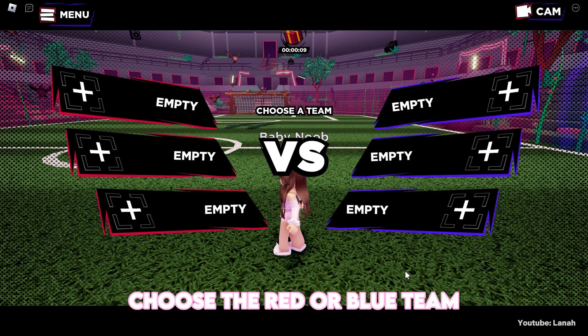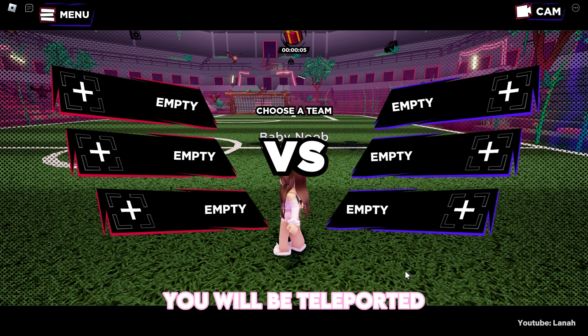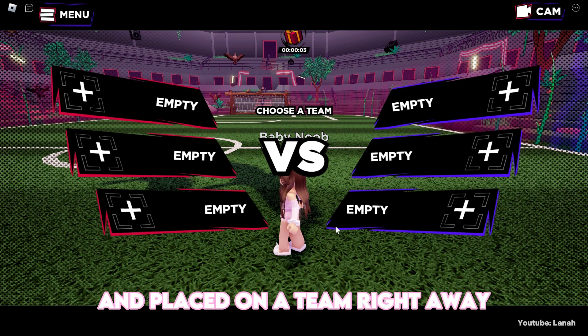After joining the game, choose the red or blue team. And if the game is already in progress, you will be teleported and placed on a team right away.